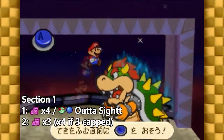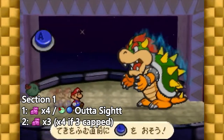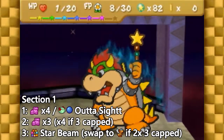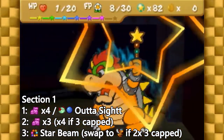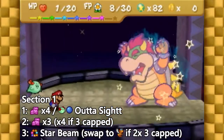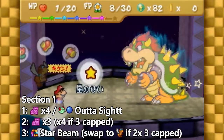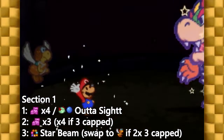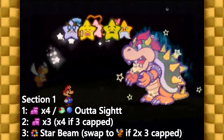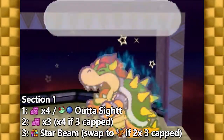Now there's a 25% chance that you'll get double 3-capped. If this happens, we need to make up for the damage we're missing. On turn 3, after Bowser activates his star shield, you're going to want to swap to Bow and change partners to Paracarry before using star beam. If you did get a 4-cap, you can skip this step and just use star beam with Bow still active. So to recap: in phase 1, do 2 power bounces and try to get exactly 1 four-bounce and 1 three-bounce with an out of sight in between. If you get double 3-capped, swap to Paracarry before using star beam. This is the end of both Bowser's first phase and the first section.